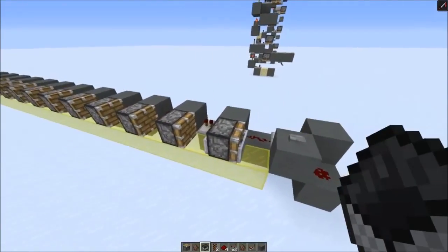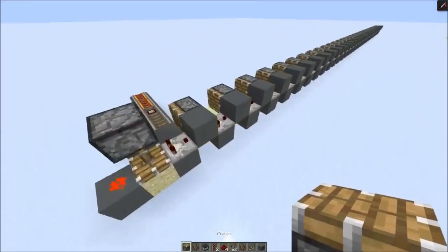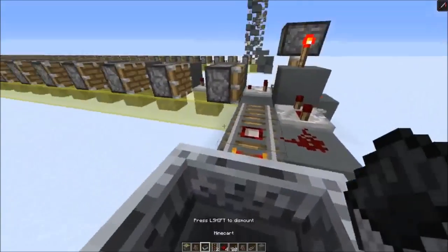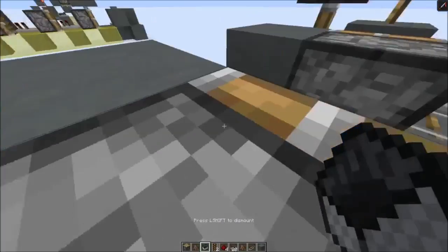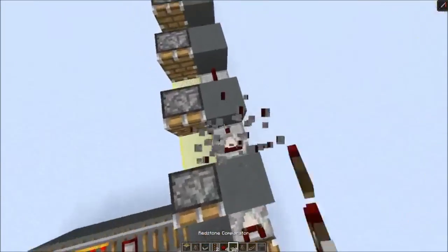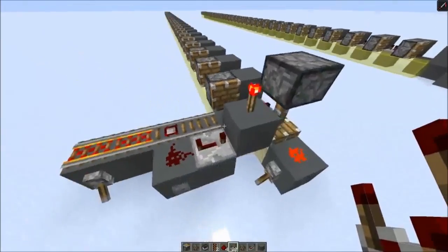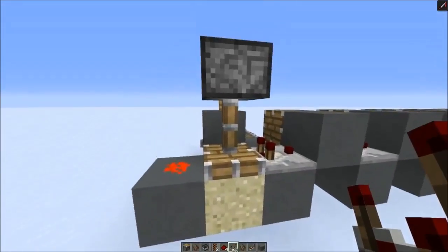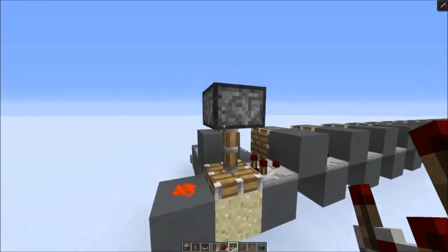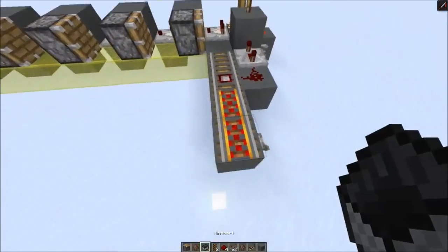As you can see here, the minecart gets stuck. And also if I would replace some comparators with repeaters for example, it also wouldn't work. So the minecart also gets stuck. So why is this not trivial? It needs a special pulse generator. I just pull this block up — the sand block — then it's in block form for two game ticks before it falls down. And this creates a special pulse that works with those translocators.